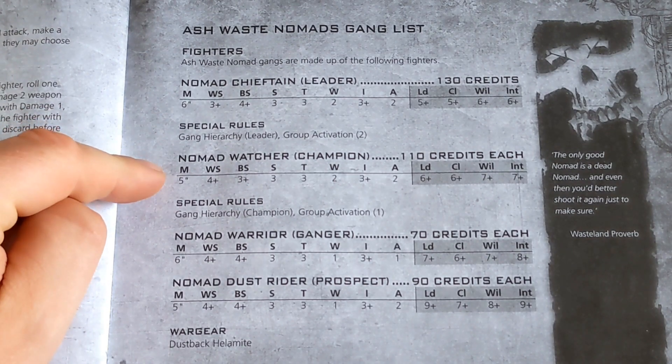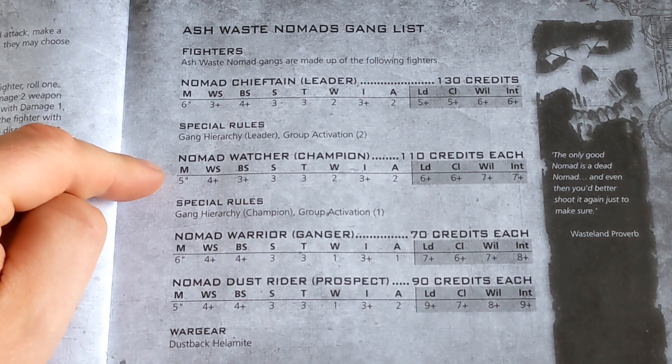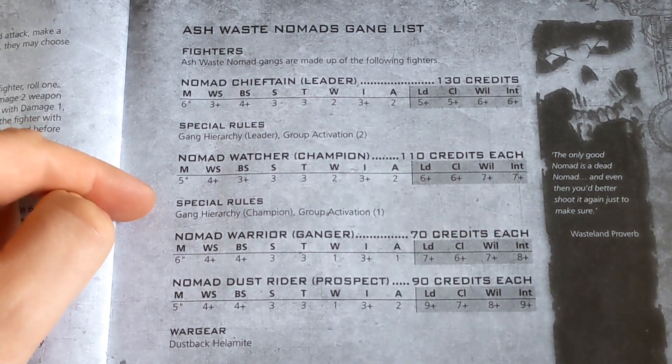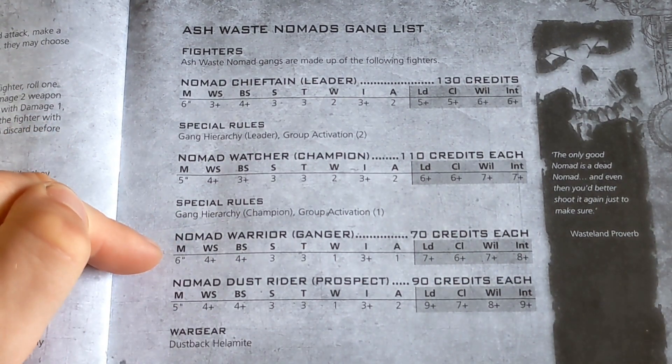You have your Champions, which are Watchers — Nomad Watchers — at 110 credits each. Gang Hierarchy Champion, Group Activation 1 — yeah, you'd expect that. Gangers are Nomad Warriors at 70 credits each. They come with nothing, these guys. Quite interesting.